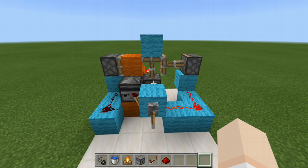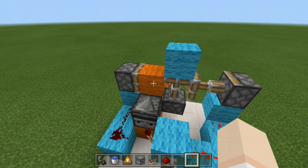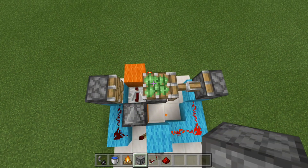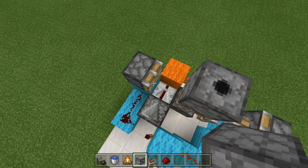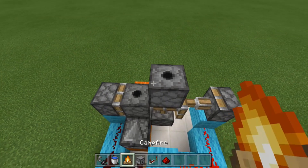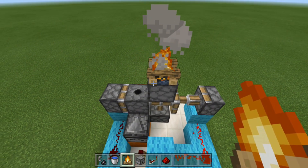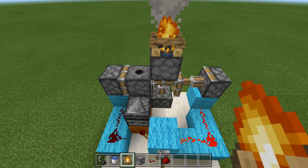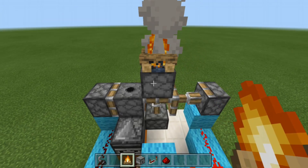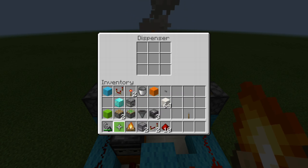Now that we have a working block swapper, we need to swap those test blocks out for dispensers. Remove any blocks placed there, get your dispensers, and place one dispenser facing up, then another dispenser facing up where the lower block was. Get your campfire, crouch-place it on top of the dispenser. To put out the fire, place your bucket of water in the lower dispenser, and in the dispenser right under the campfire, place your flint and steel.